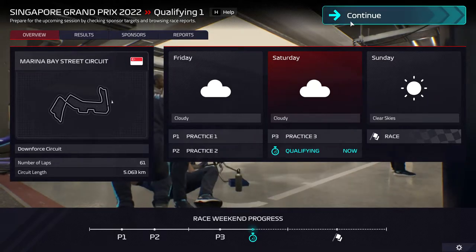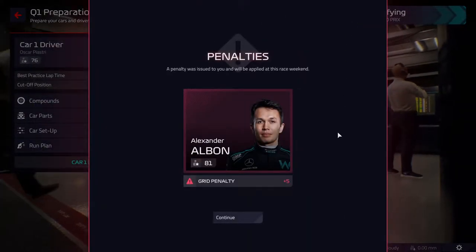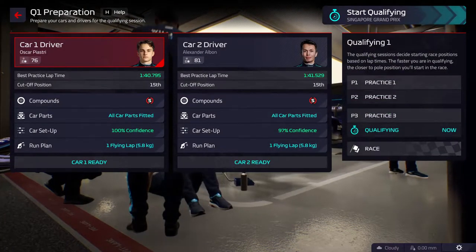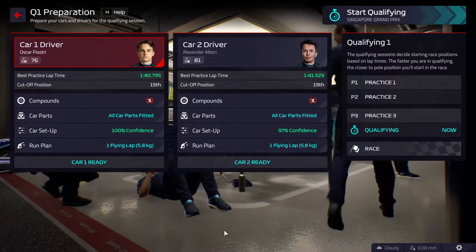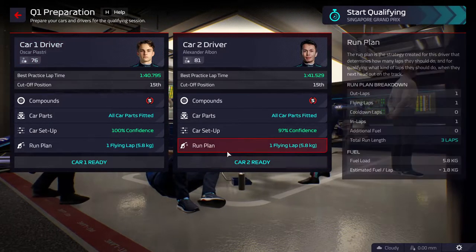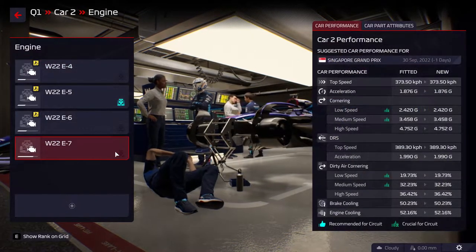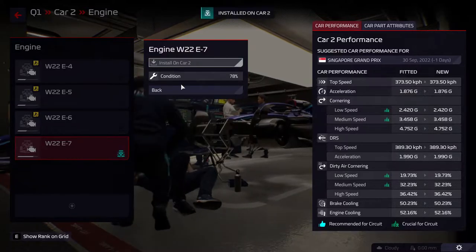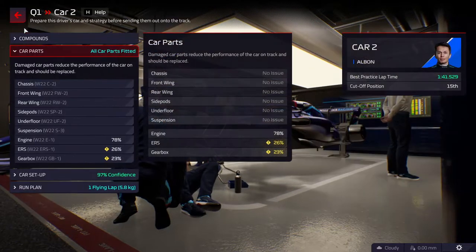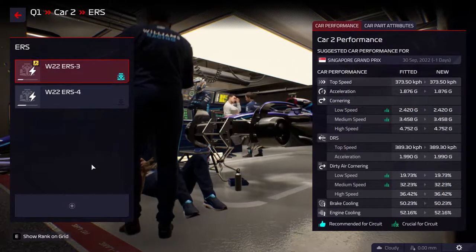That was the end of the practice session — a lot of warnings happened. Grid penalties are going to happen. So many people are changing something, so we should not change anything because we can get points. Going into qualification, Albon got a penalty — plus five grid penalty. This is actually the moment for Albon to use some new parts because qualification isn't going to do a lot for him. Let's look at the car parts — we don't need a new engine.